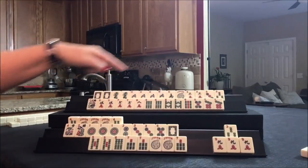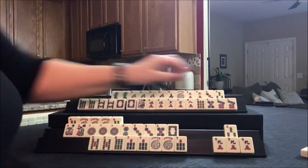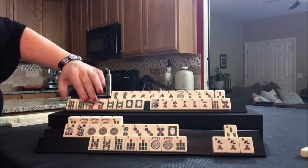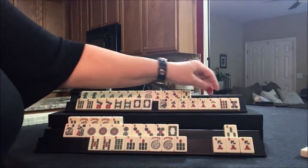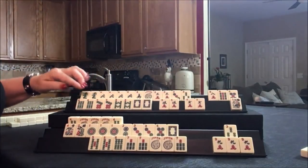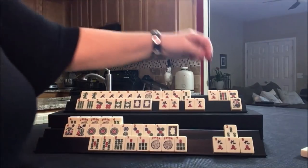I want to try to use these: six, seven, eight knitted. Six, seven, eight — these two match, so that doesn't deplete the opportunity for the quint. And we have discards and joker bait. I think that's what we should do. So let's go ahead and discard the nine bam.